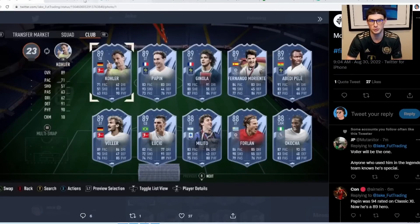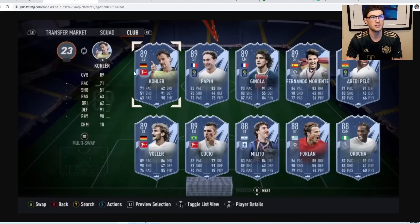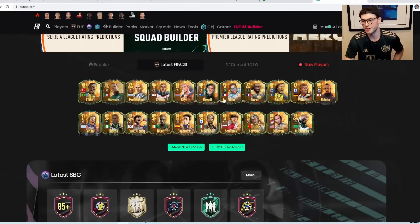We actually have a lot of the new heroes, which is pretty cool, so we'll go through and look at these and try to find as many ratings as we can decipher together. We've got this pop-in card — Fernando Morientes, Abedi Pele, Voler. What's really interesting is when we had that original rumored graphic of the FIFA 23 Heroes from EA, the ratings were different. I think those ratings were symbolizing the World Cup version, and obviously the ratings are a little bit different.